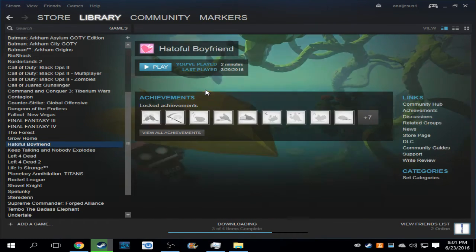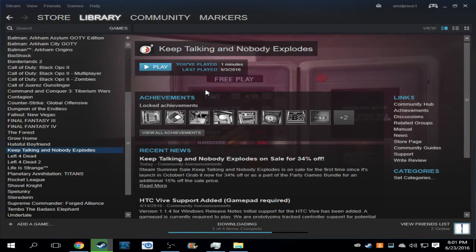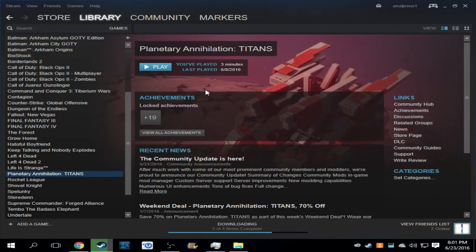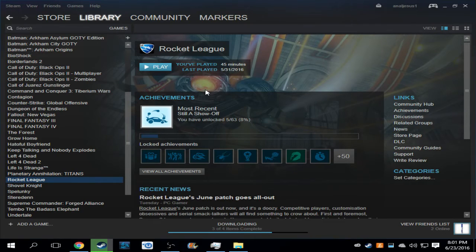Grow Home — another Humble Bundle game. Head of a Full Boyfriend, I'll play this eventually. Keep Talking and Nobody Explodes. Left 4 Dead and Left 4 Dead 2. Life is Strange. Planetary Annihilation Titans. Rocket League — I recommend always playing this game with a controller. I'm eventually going to be buying one so I can play a lot more, because it's almost impossible — it's a little uncomfortable with a mouse and keyboard.